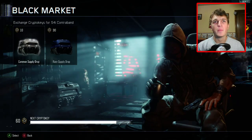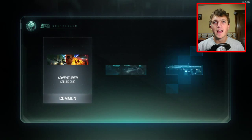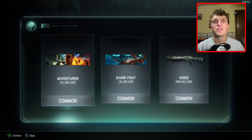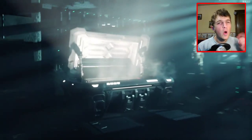Six more to go — come on, give me something good! Nothing but common: an Adventure calling card, Shark Fight calling card — sharks vs. jaws, I might have to use that one — and a Verde KRM-262 camo, also common. We're halfway there with only one rare and the rest commons.